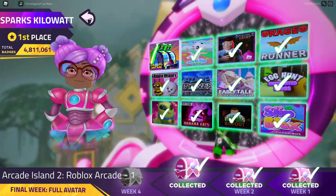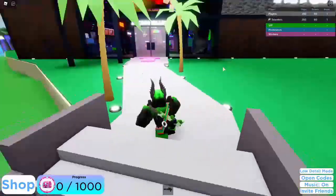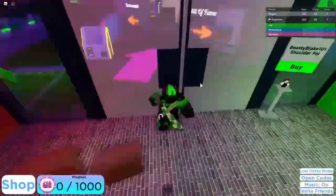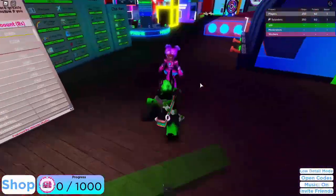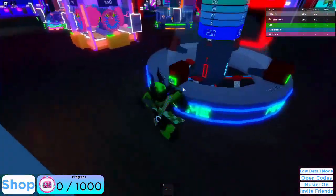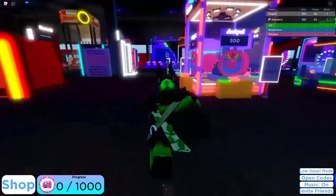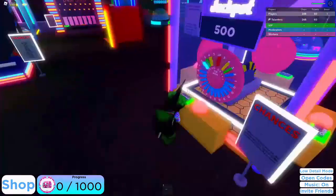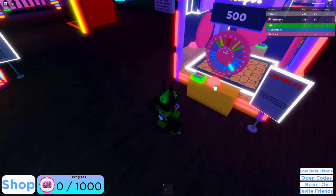The first game on Spark's team is Arcade Island 2. When you spawn in, just follow the arrows pointing inside, and then touch the green block to get teleported inside the arcade. You need to get 1000 tickets to get the crate, so use your chips on arcade machines — click the thing that says chips, play the game, and repeat.